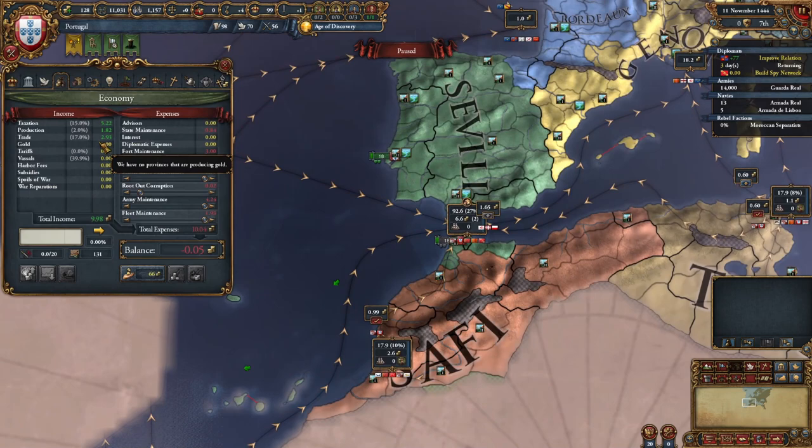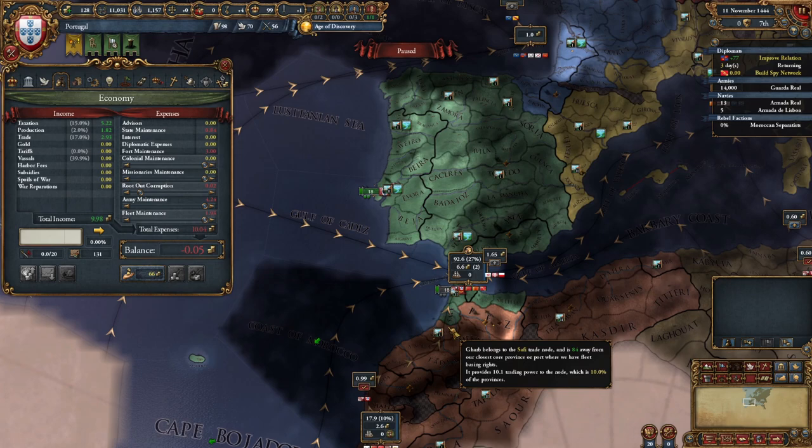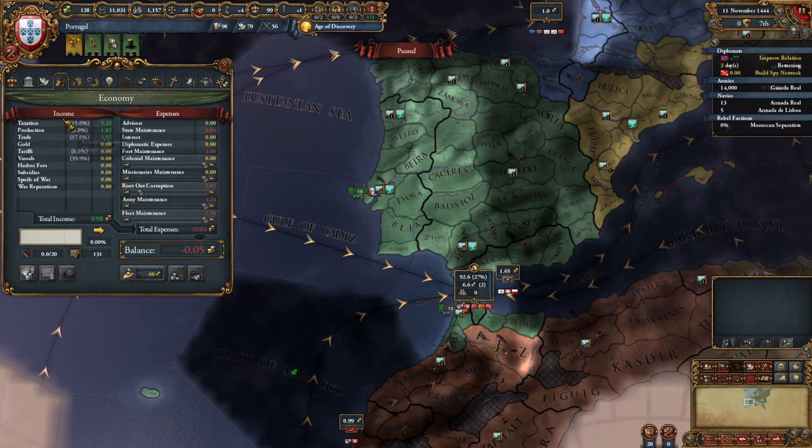Some of the Seville trade is actually getting pushed to Genoa, which we don't want — about one and a half ducats we're missing out on. It's getting split between Portugal, Castile, and Granada. Nations from this region are using their traders to pull trade power from Seville and move those ducats out. Trade is something we can bolster. For taxation, the main way to increase it is through favorable policies and taking new land — more provinces means more taxes. So military conquest will actually help us boost taxation and production.